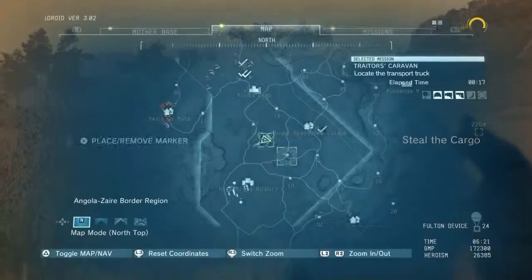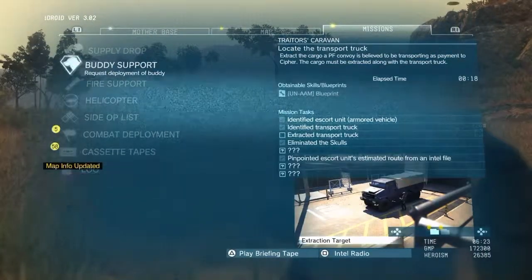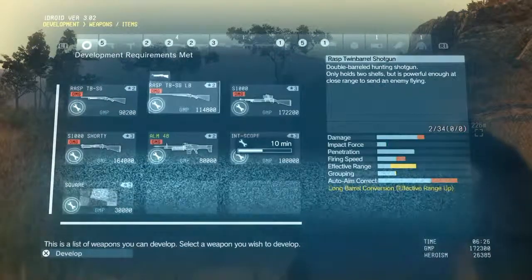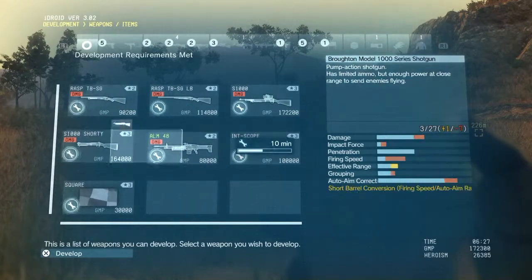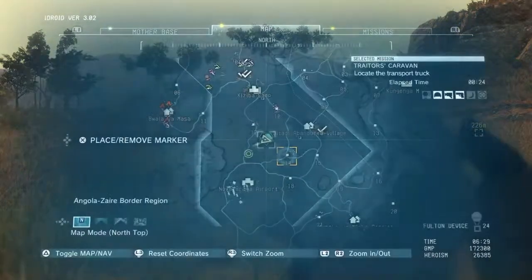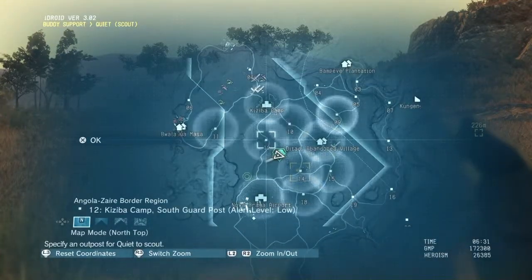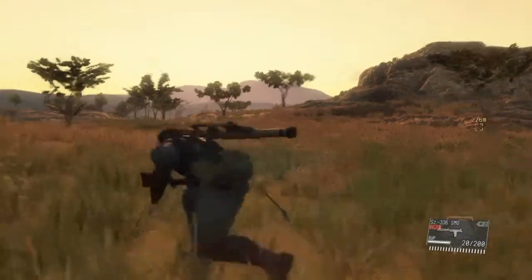Okay, so this mission — my best advice: take Quiet. Take Quiet. Just making sure all my projects are going as ordered. Yeah, take Quiet — she is a lot of help. And Buddy Scout. Pretty sure it was this one — Scout. Let's zoom in, yeah, Scout.